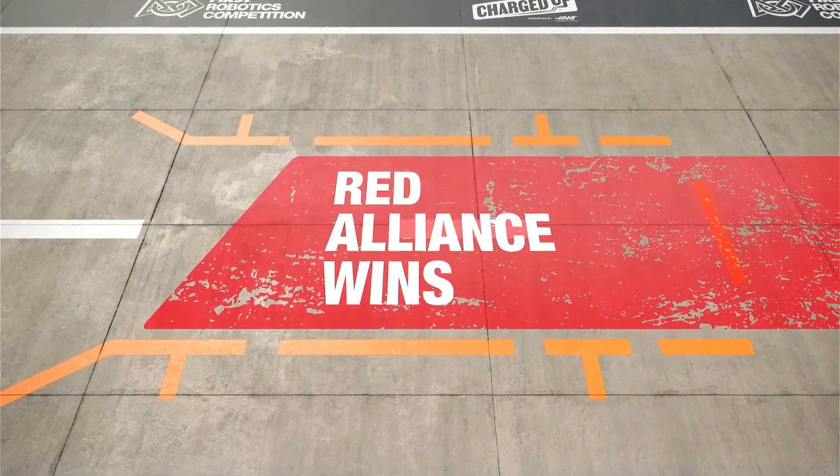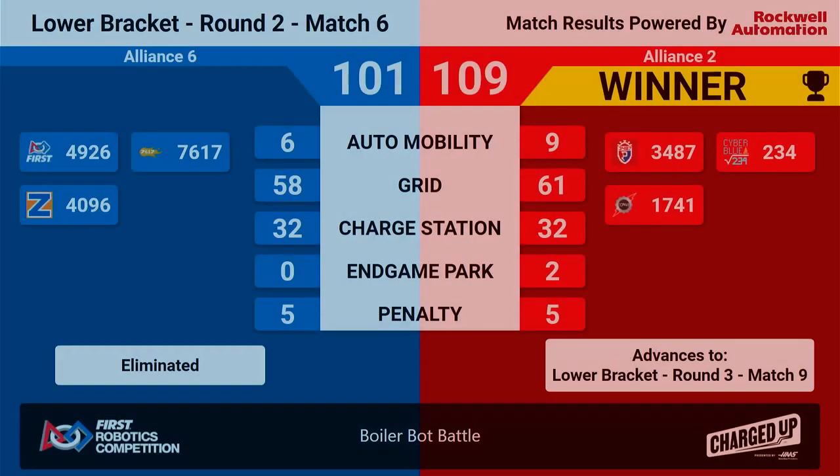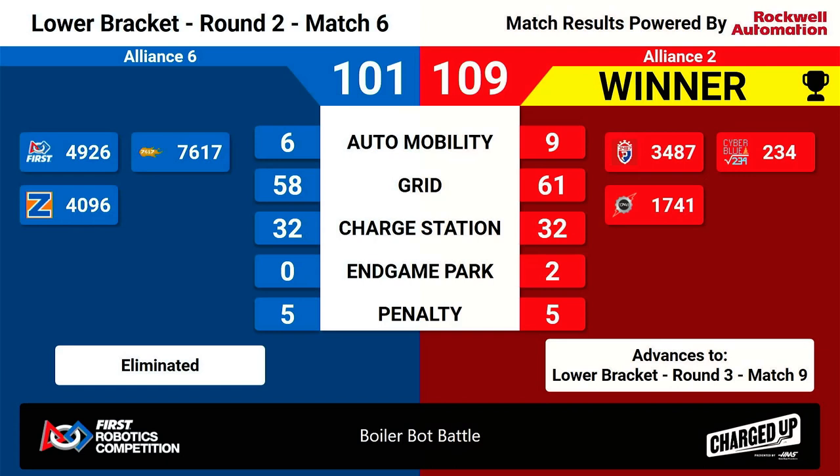Congratulations to the Red Alliance. The Red Alliance has won 109-101. Super close match. The Red Alliance will advance to the lower bracket, round three, match nine, and keep on playing in this competition. Unfortunately, Alliance 6 of 4926, 7617, and 4096 have been eliminated. Everyone, please give a huge round of applause for them coming out today and participating in B3 with us.